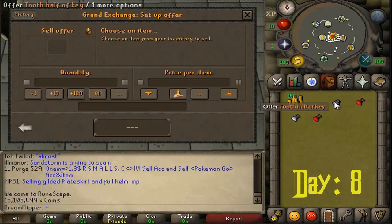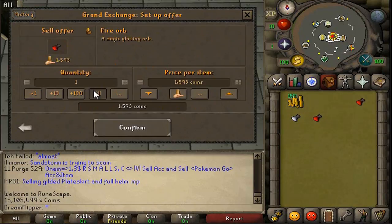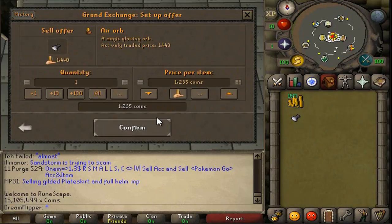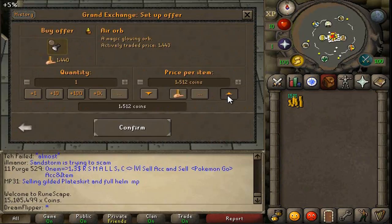Hello everybody and welcome to episode 13 of my pay-to-play flipping series. We're going to go from 0 to 100 mil using the Grand Exchange only. Today we are starting at about 15.1 mil, so not too bad. We're hoping to get to 20 mil before the end of the week. I'm not sure if that's going to happen or not, but we'll try our best. So enough of the intro, let's get started.